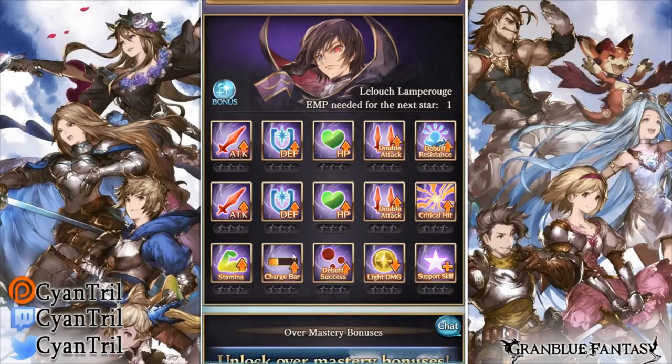Stamina is a no-brainer — go after that immediately. The last node is really between crit, double attack, defense, and attack — it depends on your build. I don't recommend HP personally, because you want him to have high defense so he doesn't take a lot of damage. If he doesn't take a lot of damage, he'll have a better buff from his passive. That's my opinion — you may disagree, leave it in the comments.